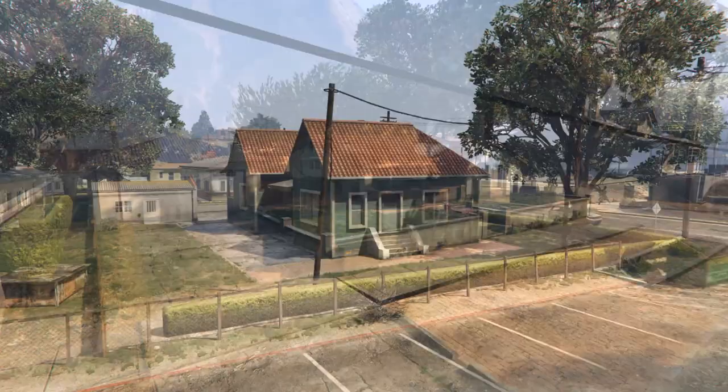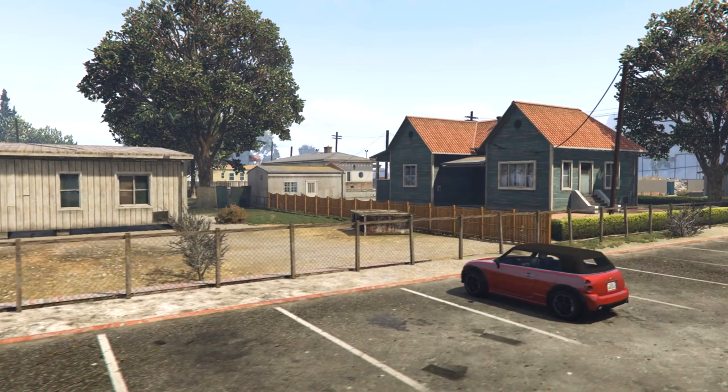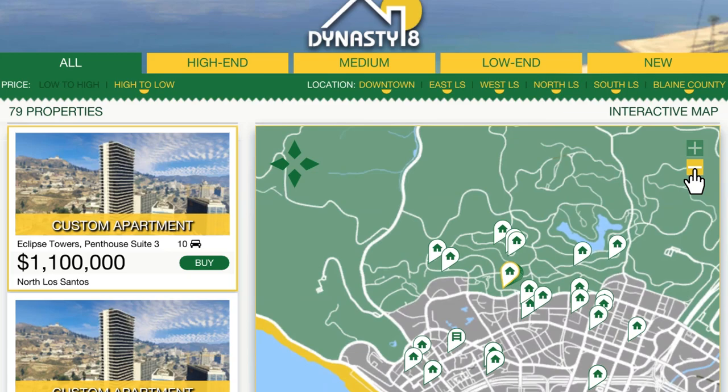You've seen 4401 Procopio Drive, you've seen 0232 Paleto Boulevard, but now we're going to show you the third and final low-end house up in Paleto Bay. Just having a little pan around the back of 0232 Paleto Boulevard. Now I'm sitting here in my 4x4 because there was some guy trying to flex me off in his Ferrari, but I wasn't really having any of it. Let's go on to the house itself.